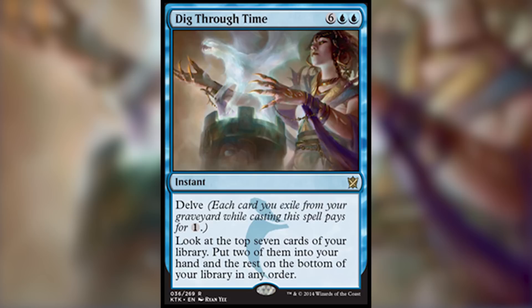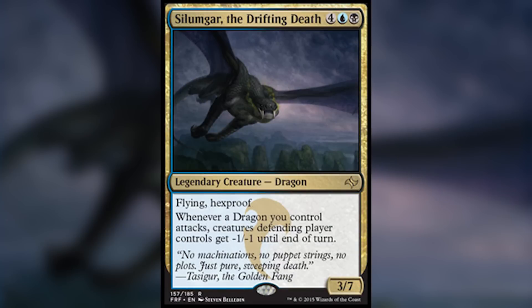The first one is from the current set. In Khans of Tarkir we have Dig Through Time, and we see that she's looking at this dragon. And later, we see this dragon — hey Silumgar, what's up buddy? This also brings up the question: if Silumgar was talking to someone a thousand years later when all dragons were dead, did he know that dragons would go extinct?